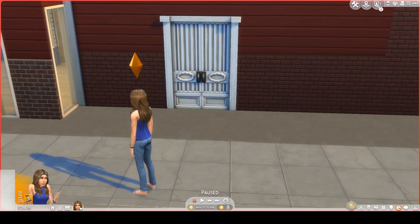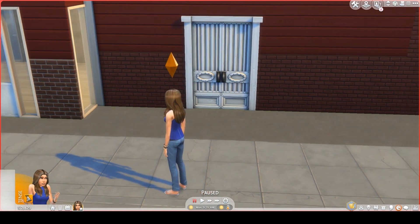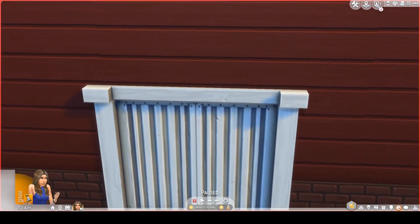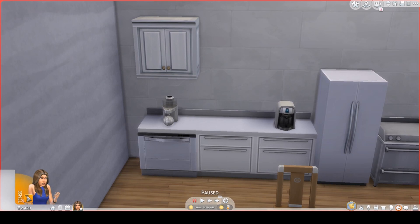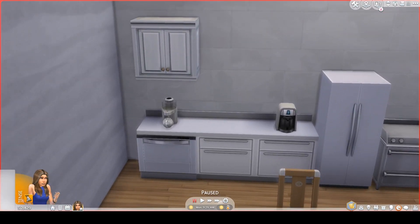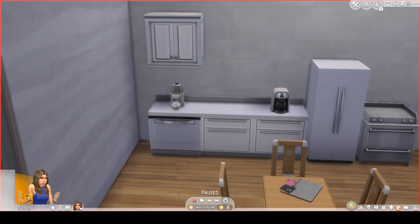If your Sim walks through this door, this is what you will see — I consider this door the main entrance. Here is a full kitchen. I normally don't do full kitchens on community lots. Here is a table, chairs, and a Spa Day drink tray.